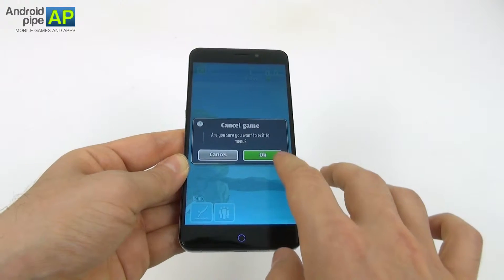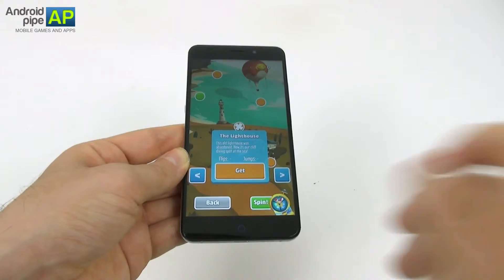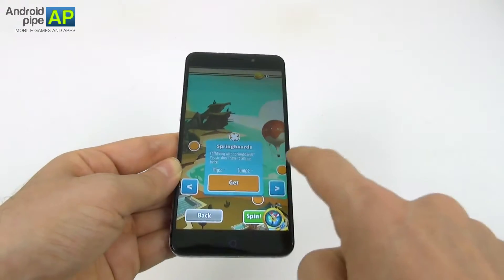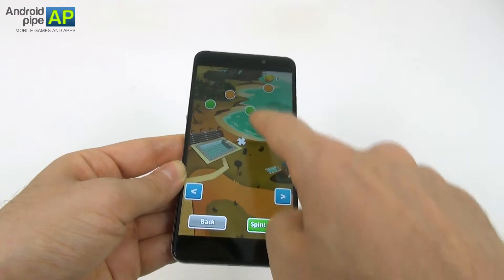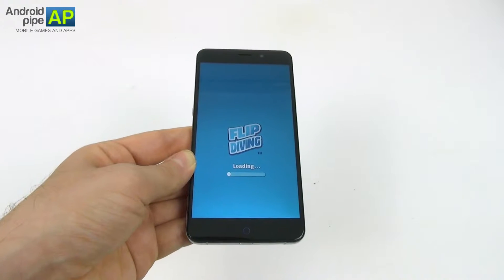In the menu you can unlock new areas to jump from: the lighthouse, hot air balloon, springboards, rope swing, cliffside and also the giant tree which we just unlocked.